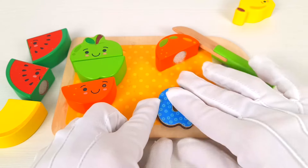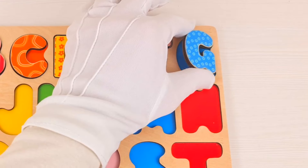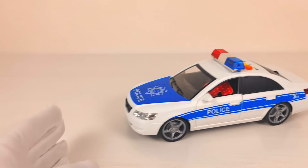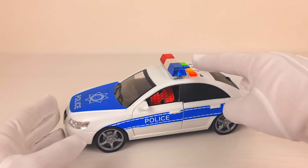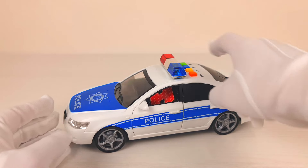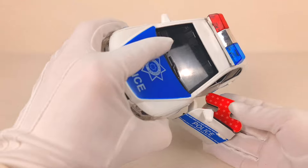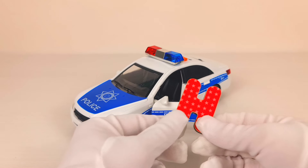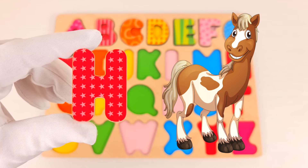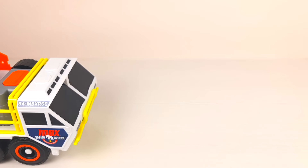A letter G was hiding behind the orange. G is for giraffe. Amazing! What car is this? It looks like a police car — let's see what it can do. Wow, it looks like letter H was driving the police car. H is for horse. Nice!